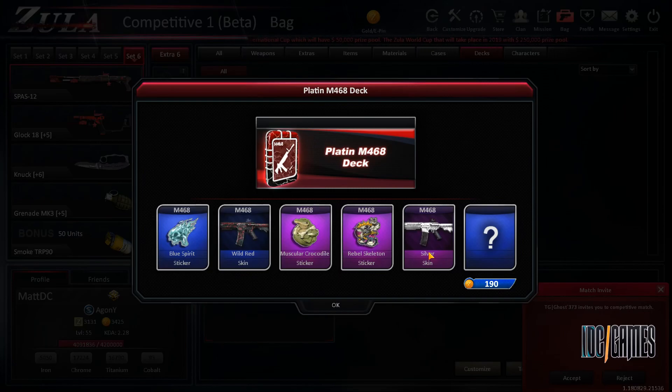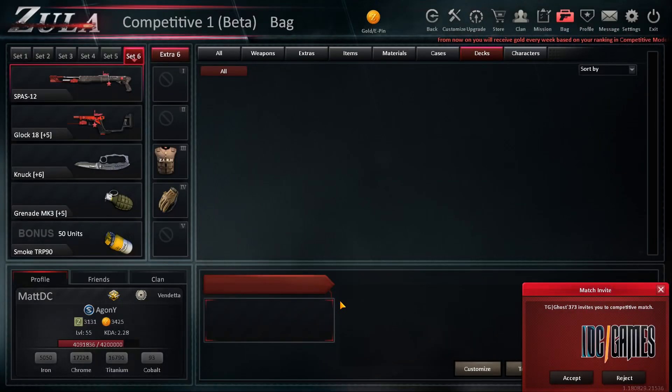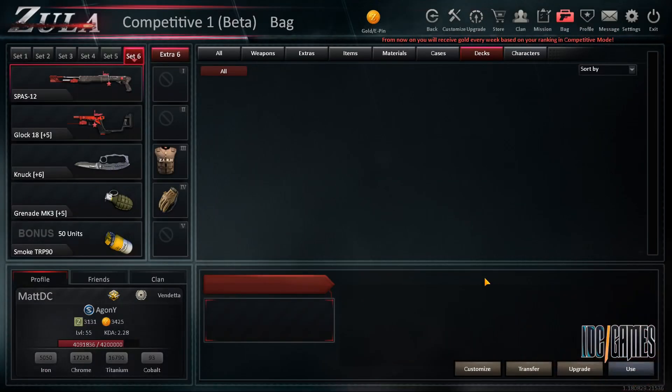I guess these decks are not worth it if you already have good attachments for your M468. But if you don't have anything, then these decks are very good because you get a full weapon with silencer, reflex, seekers, and so on. Thank you guys for watching this video and see you in the next one.